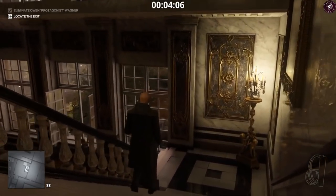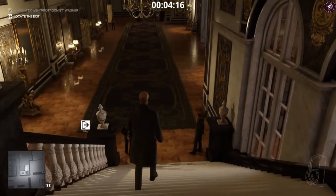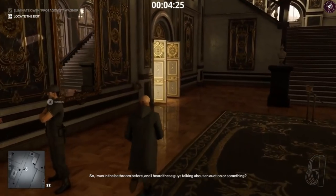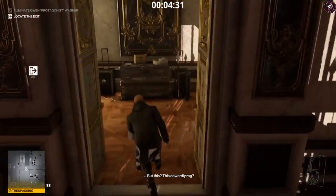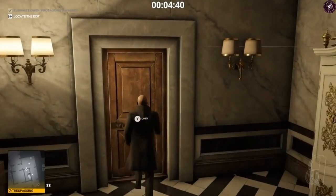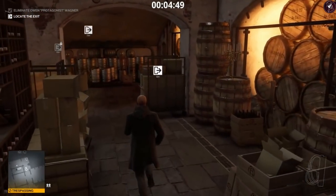The exit we're taking is the basement exit. It's a little more risky in your suit, so if you'd prefer a safer option, retrace your steps back to the starting gate and exit there. For the quick route, stay crouched through this section, head down the stairs to the kitchen, make sure the kitchen staff guard isn't looking as you go through the door, circle left, and head out through the basement exit.